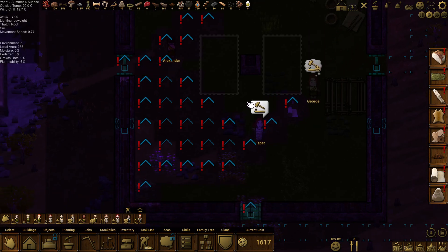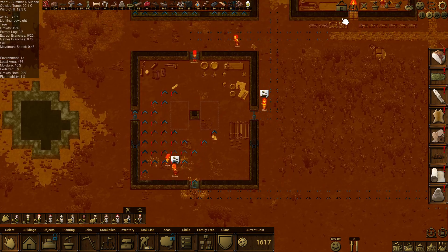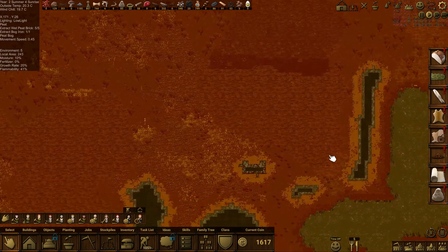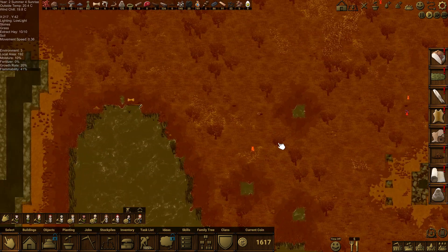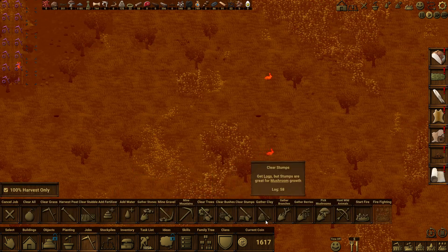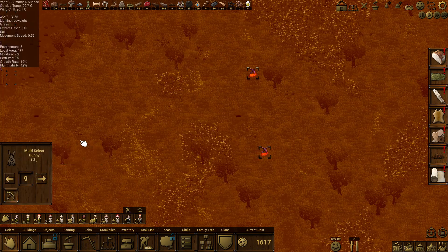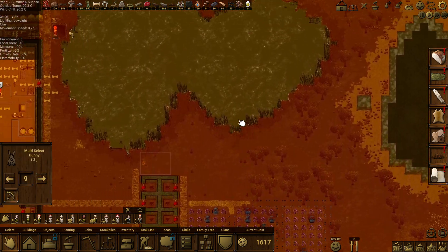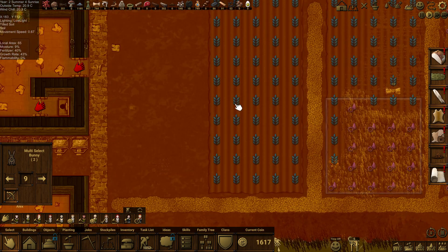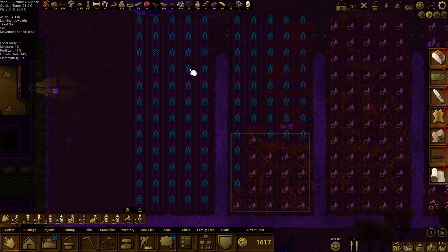We do need to get this worked on, it's so dark at night time. Let's watch them in the overlay. We've got five days of food. There's always animals to hunt down isn't there — rabbits! I'm hunting rabbits. We want them for their leather, that's what we do. We'll up the priority of killing those.